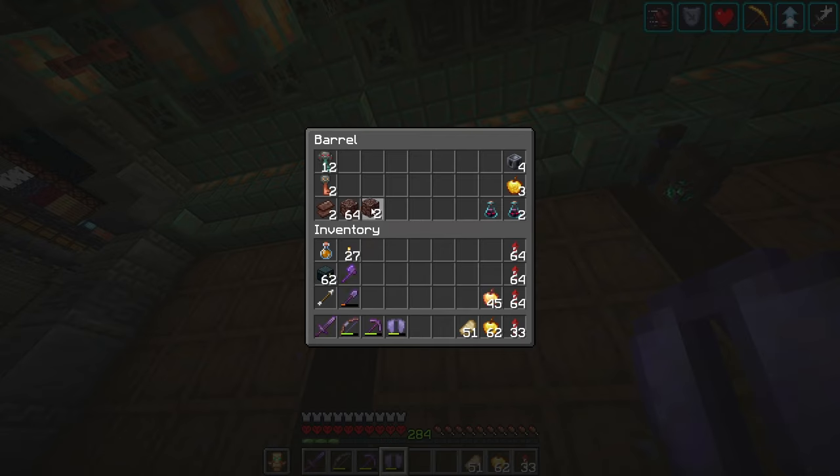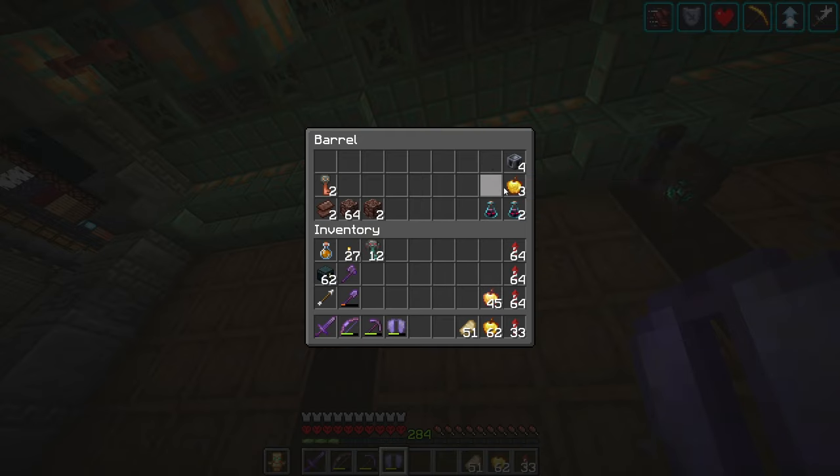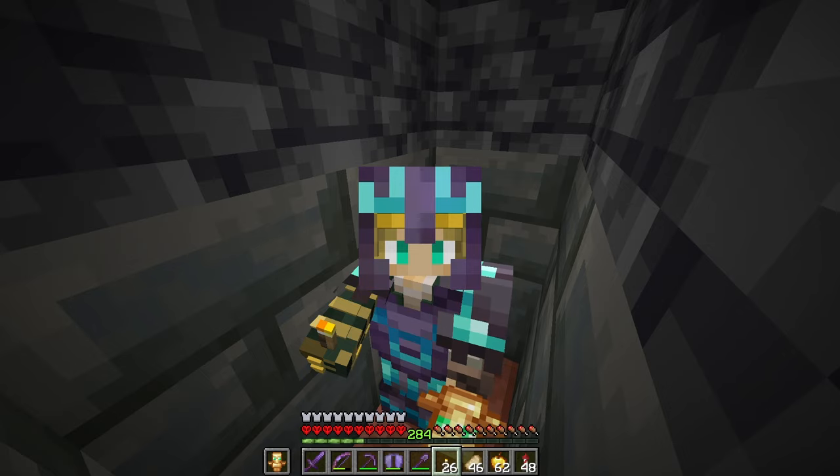One stack of ancient debris later — I think that's pretty good for now. We'll probably go out and get a little bit more, but for the time being I'm going to grab my ominous keys. I don't need the heavy cores but I'll take a little bit of extra loot. We're going to go find ourselves that trial chamber we found earlier and see if we can get lucky.